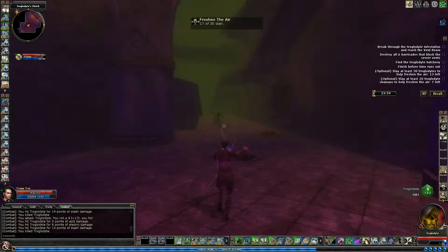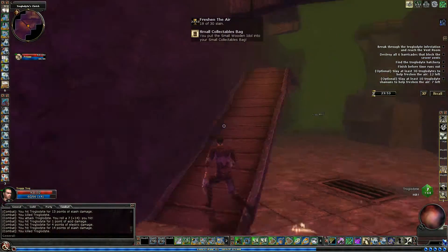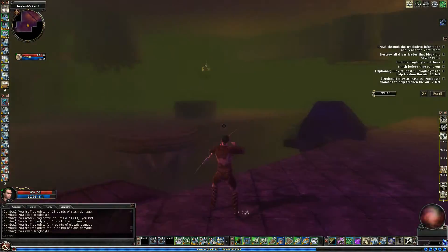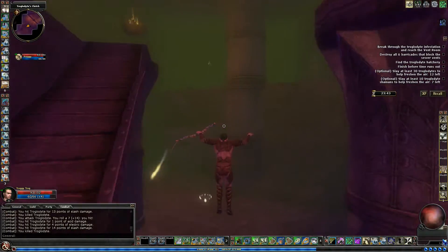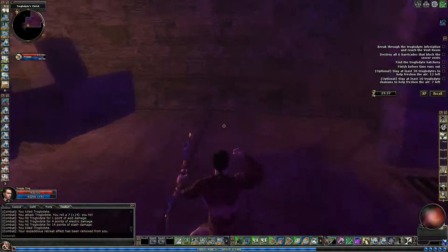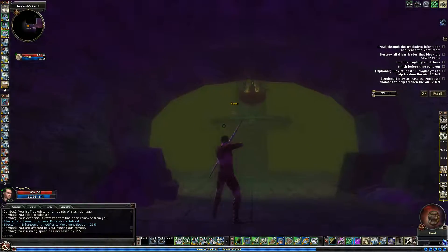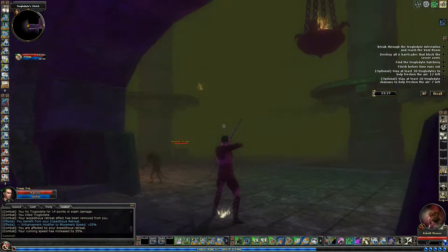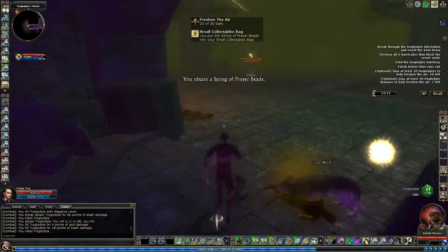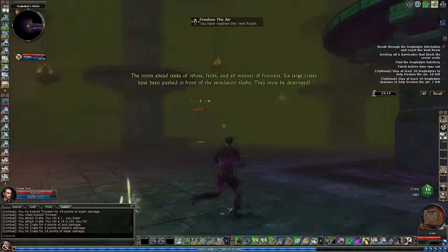There's someone else up here. Get him, Dougie! Some of these things, I don't know if they just keep respawning — like, they're on timers. Let's make sure we don't have anyone else. There's my wolf. I have seen lots of people die in this quest.